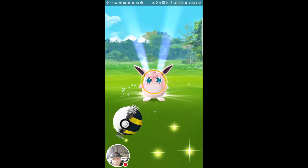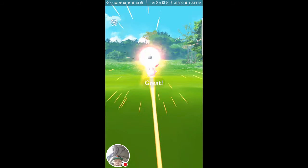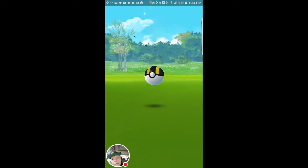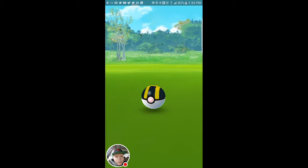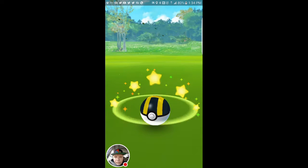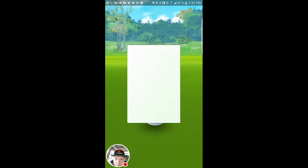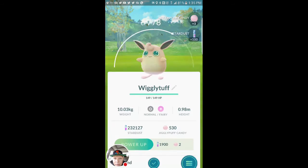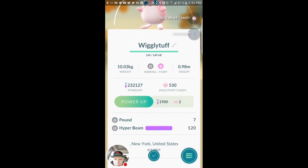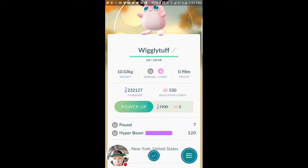Come on, little tough pink bunny. Got him! Alright, cool, really tough. Pound, Hyper Beam — alright, double step bonus. I'll basically take that.